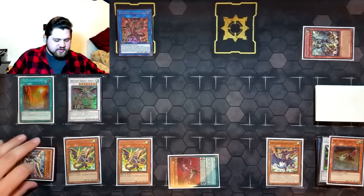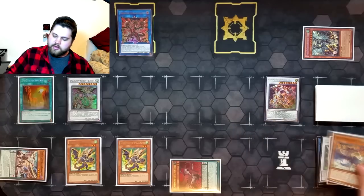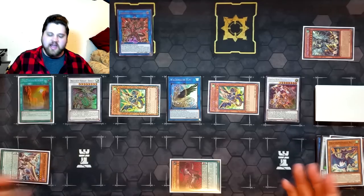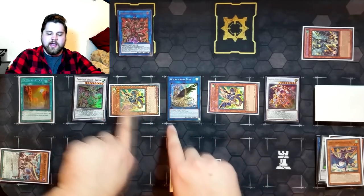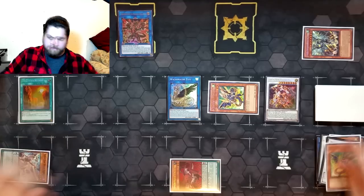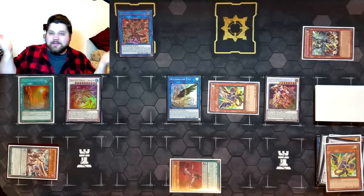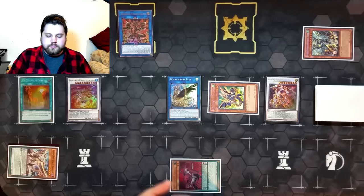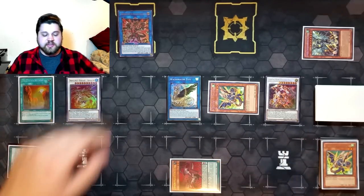Baby Rock is a level two tuner — synchro with Baby Rock and the Gate Erg for Crystal Wing Synchro Dragon. Now from here we can start building the final board. Special summon this Coos, link the Coos away into Elpy right here, then special summon the two Phalanxes so that Barca no longer has equips on it and is no longer valuable to keep around. We have to synchro with Barca and a Phalanx because our zones are clogged — we can't use the Elpy, Red-Eyes, or Darkness Metal link zones. So we synchro Barca into Ascalon to open up the Darkness Metal link zone.